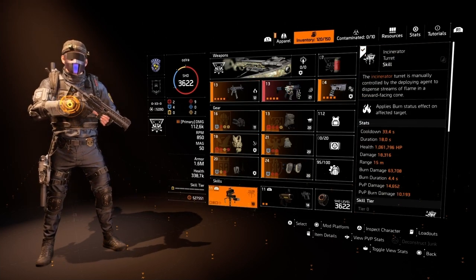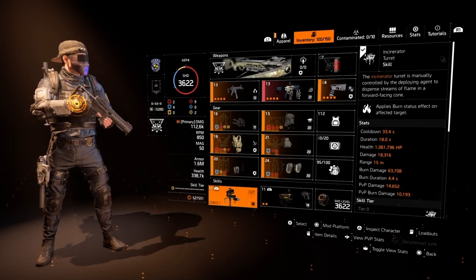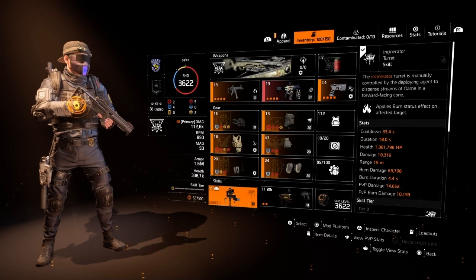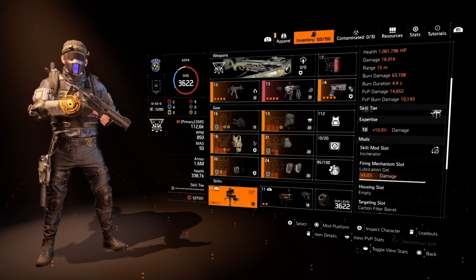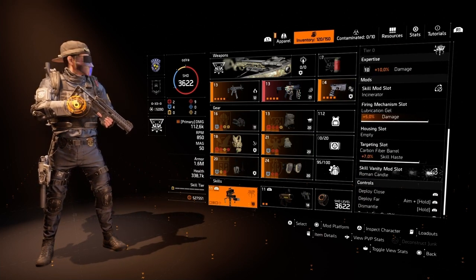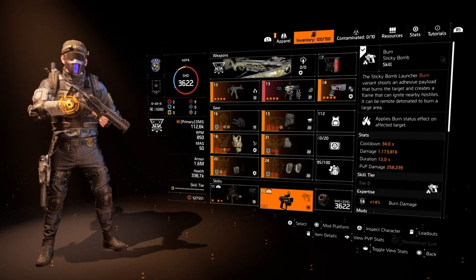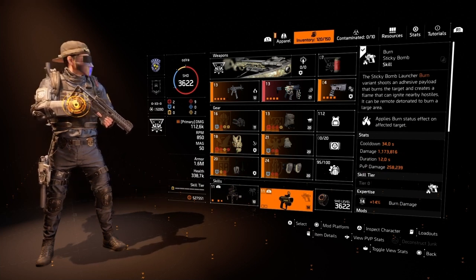The skills really bring the build together. We're starting with the incinerator turret, which activates both Spark and Companion when deployed and firing. The key is you can stop and start it at any time while it's deployed — meaning you can hide it and when an unsuspecting player pushes on you, activate it and light the whole hallway up with hilarious effects.